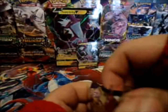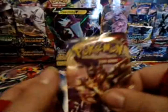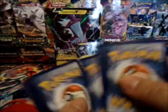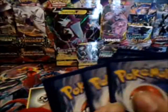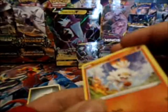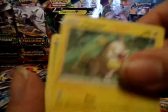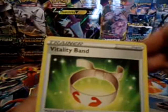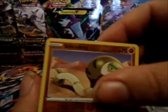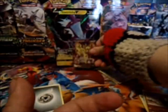Next up, Thorn Shield. One, two, three energy — one and two. We have a Squirt Bunny, Silly Cobra, Yamper, Grookey, Cutefint, Fish Shark, Evolution Incense, Vitality Band — that's pretty good — a Reverse Silly Cobra, and a Zama Zenta V. Nice!